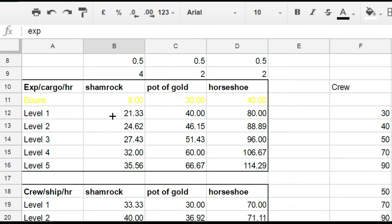Now let's get to the real numbers that matter. If you trade for experience: shamrock level one gives you 20 experience per cargo per hour, pots of gold gives you 40, and horseshoe gives you 80. So you're getting twice as much experience at horseshoe compared to pots of gold, and nearly four times as much as shamrock.